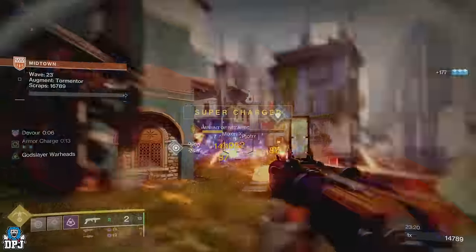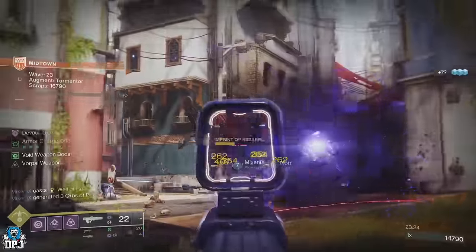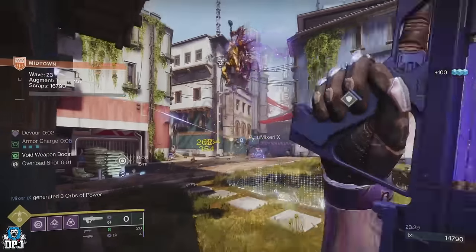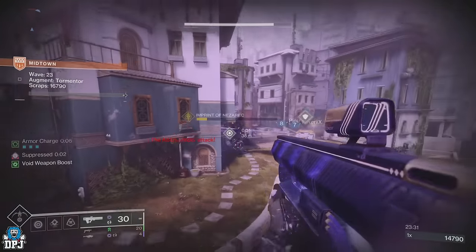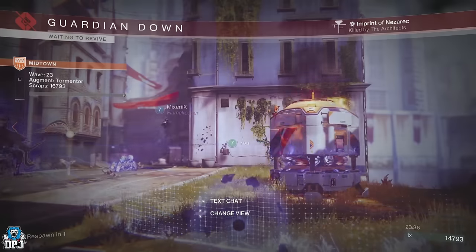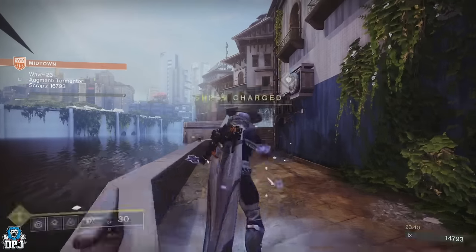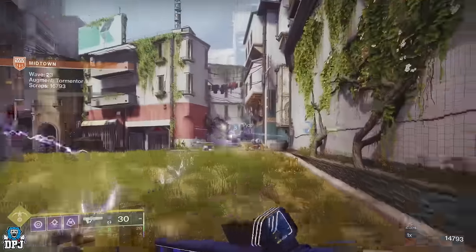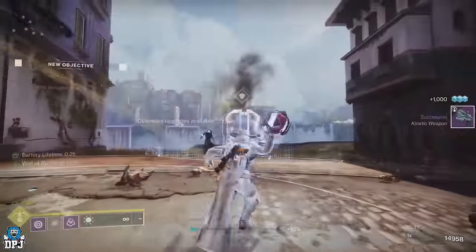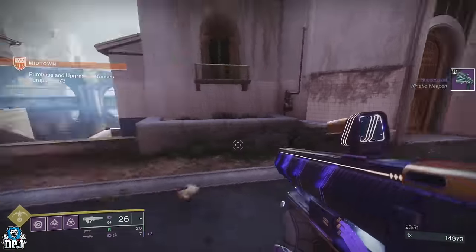And there we have it — the best rolls you can get from the Onslaught weapons. Farm these while it's double loot. I'm not sure if it lasts all the way to The Final Shape, but it definitely lasts at least until weekly reset, so you have some time to get these at a better rate. Even if it isn't double loot, you can still farm within Onslaught and get the best rolls possible. If you enjoyed the video, leave a like, subscribe for more Destiny content, and I'll see you in the next one.